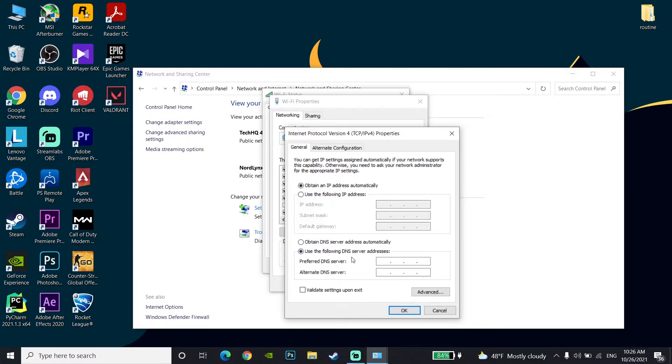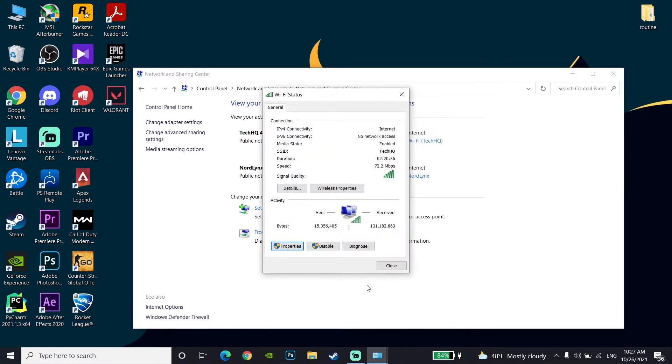Check the option 'Use the following DNS server addresses' to fix packet loss, stuttering, or network lag in Fortnite. For Google DNS, enter 8.8.8.8 for primary DNS and 8.4.4.4 for secondary DNS. Alternatively, you can use Cloudflare DNS: enter 1.1.1.1 for primary DNS and 1.0.0.1 for secondary DNS.